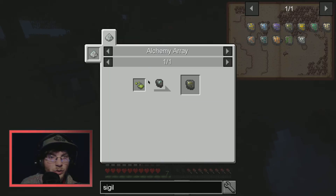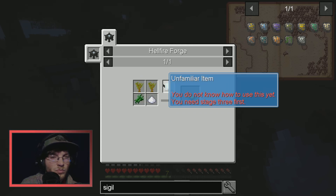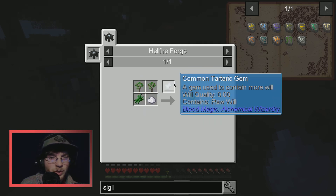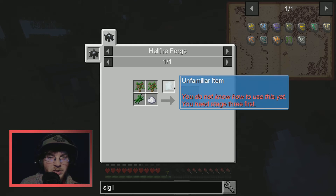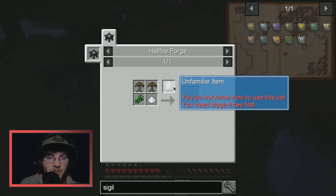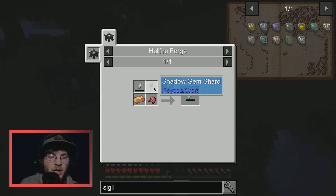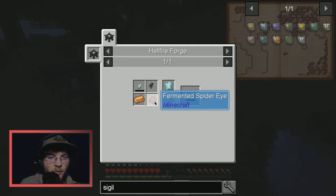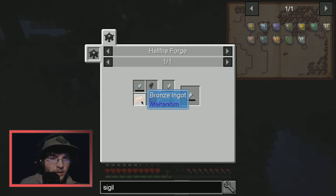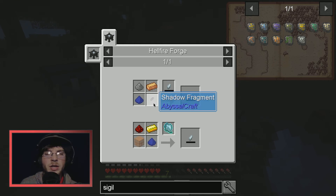Maybe I can make the green grove agent. It needs saplings and sugar reed. Looks like I need to make the gem first — a lesser gem requires a shard, which I have, plus a fermented spider eye and bronze. A fragment becomes a shard, then a gem.